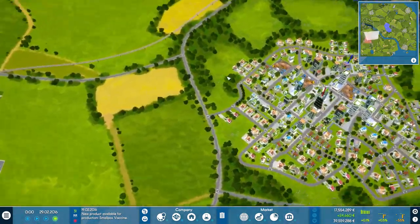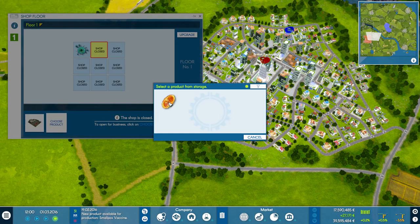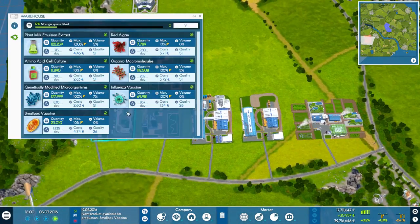Obviously we're not selling them yet, so head into here - new shop warehouse. Smallpox vaccine: our demand is only 410 so it's fairly low. So we're not selling a great deal every day, not the full amount, but we're bumped up to 30,000 profit per day now. So we're still going to get heaps of these coming in, probably too many.